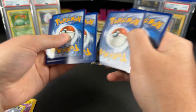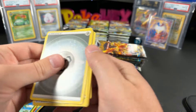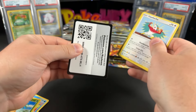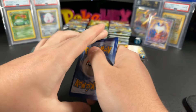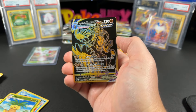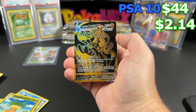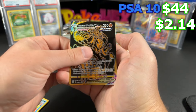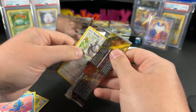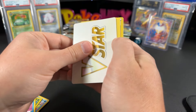This box is already pretty loaded, so I don't know how much more it has to give. Nothing here. This box has been pretty insane already. Oh, I think we got something again — wow, we have the Rapid Strike Urshifu VMAX, the Urshifu. These names are ridiculous! $2.14 ungraded and $44 in a PSA 10 for the black gold Urshifu. We got two golds — a regular gold and a black gold, whatever they call it.